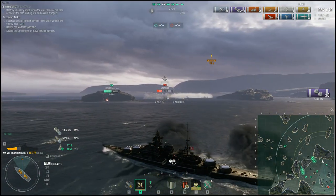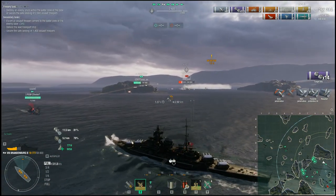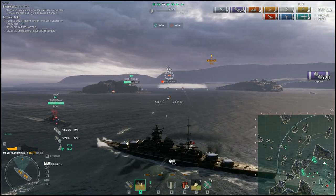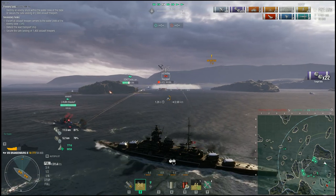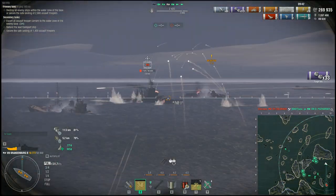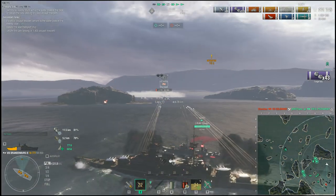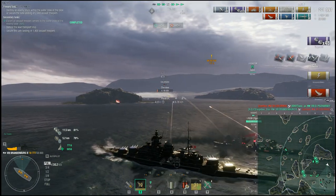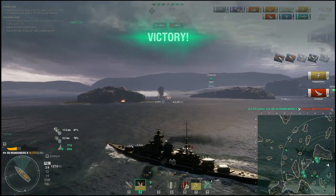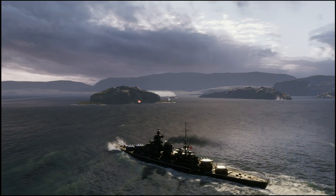By going in and triggering everything early, you've brought the team to where they need to be, and taken all the damage in the beginning so the allies didn't take any. This makes them feel brave enough to go in against the enemy waves — because if they take damage at the beginning they just want to hug the heal circle. But if you take all the damage in the beginning, they're brave enough to go in at full HP, and most people don't like their boats getting scratched.